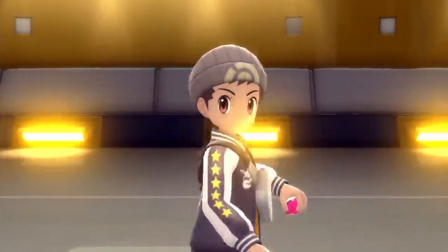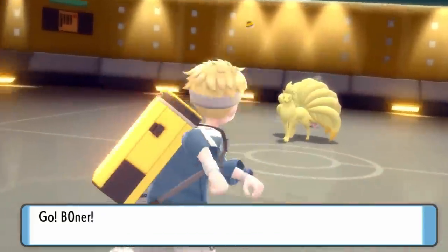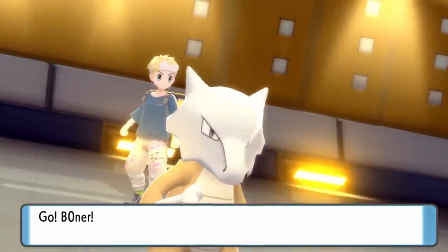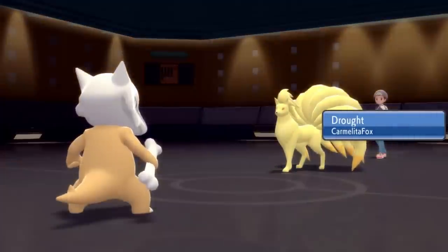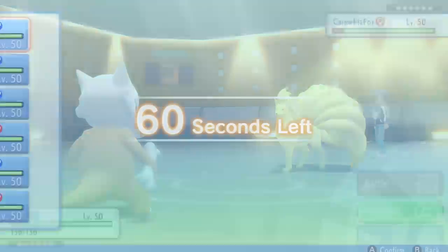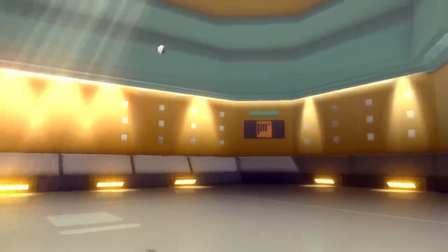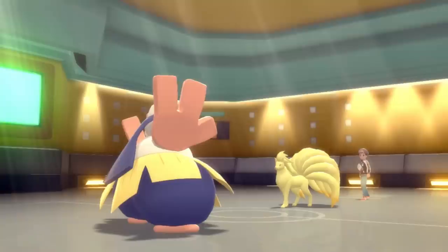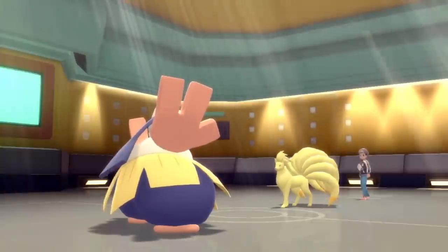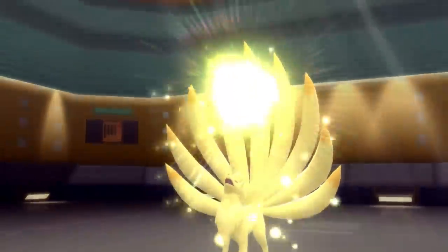I decide to lead off with my Marowak. The reason for that is because I was expecting the Torkoal lead, but they actually end up going with the Ninetales. I wanted Marowak in against Torkoal because it would likely set up Stealth Rock turn one and allow me to hit it hard with an Earthquake. But in this matchup it's not looking too great for Marowak — I don't want to take a Solar Beam right to the skull, so I switch out turn one and bring in the Hariyama. Hariyama has a pretty good matchup against Ninetales because I have Thick Fat, so I can take half damage from fire moves, even in the sun.